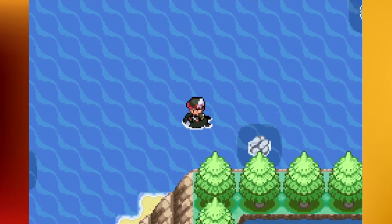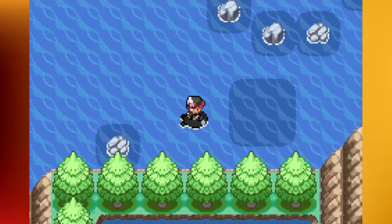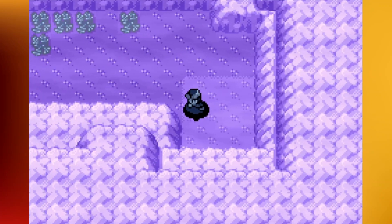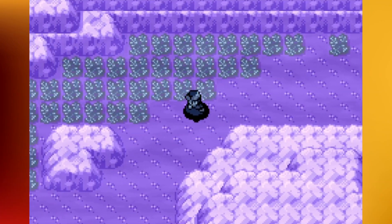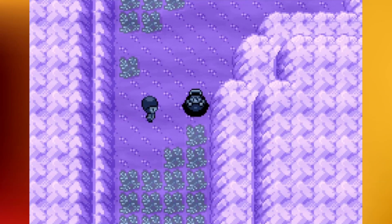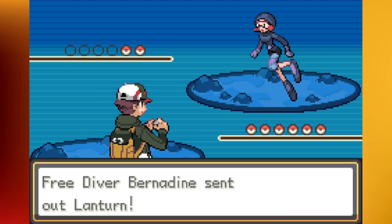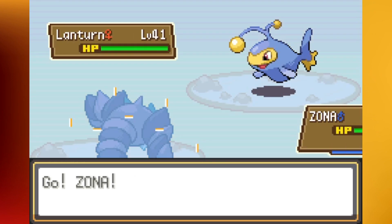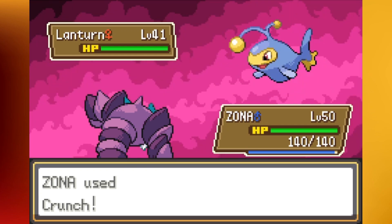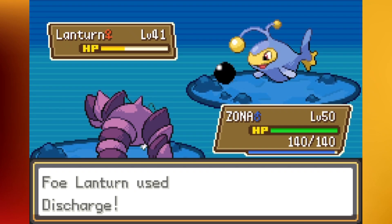Here's where we're going to use Dive - nothing over to the right, just a dead end. Let's head down here - I think there's a TM we can get. We've got another scuba diver trainer down here, might as well show these battles. I've got Drapion up front and about three Pokemon still at level 50, so they'll be up front moving forward. Next episode will definitely be Victory Road and then presumably the Elite Four - it's kind of crazy we're already there.